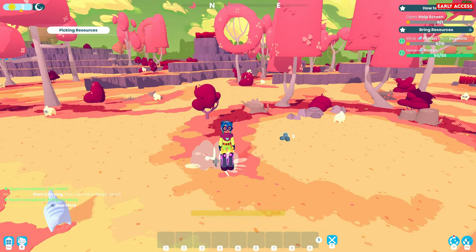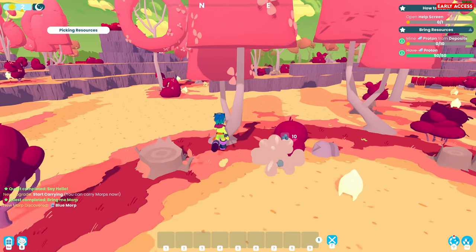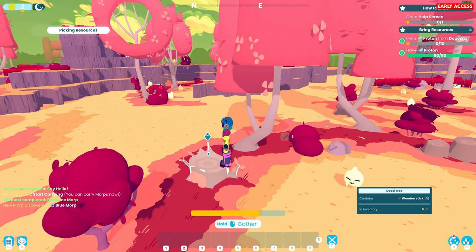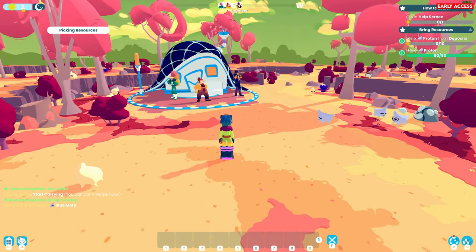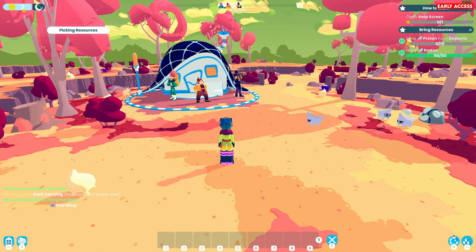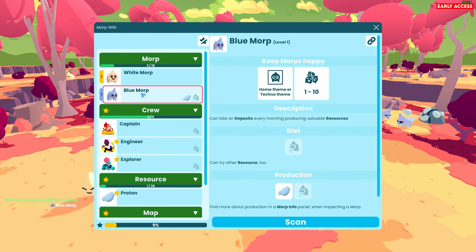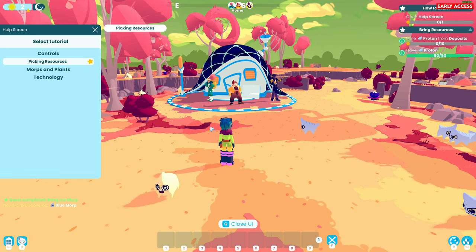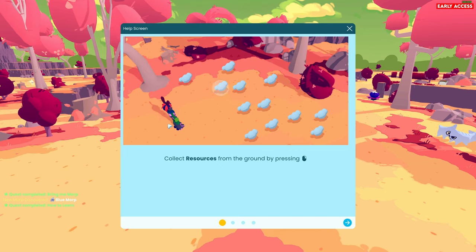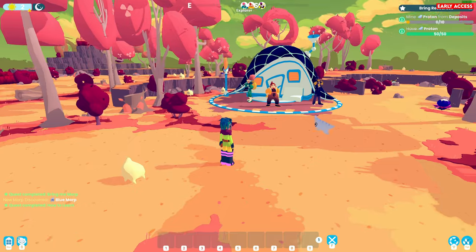Can I grab some rocks as well? I can. Can I grab some of this mushroom tree kind of thing? Open the help screen. We got the wiki - blue morphs, white morphs. Combite deposits every morning producing valuable resources. Engineer, the explorer, protons, rock, and big rocks. So I grab some protons from the deposit. Unlock new technology upgrade! We got proton deposits now and a dead tree - we can scan for these.